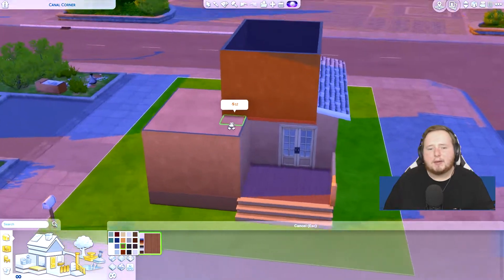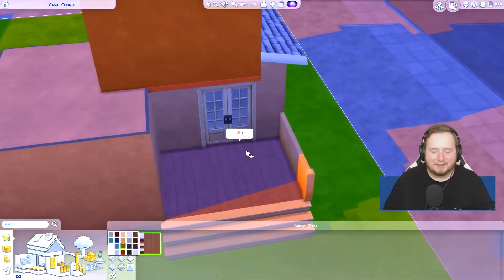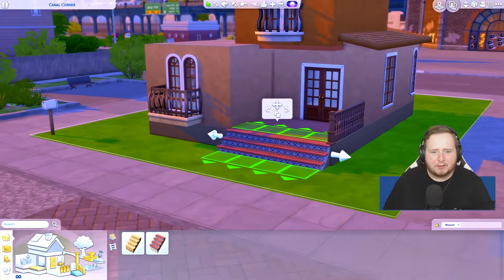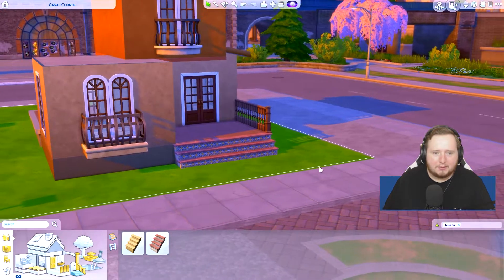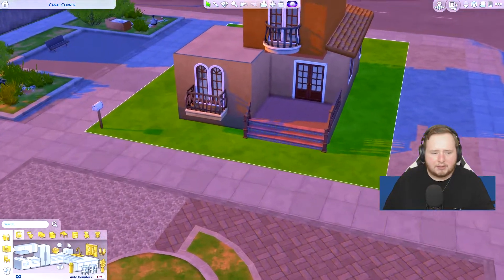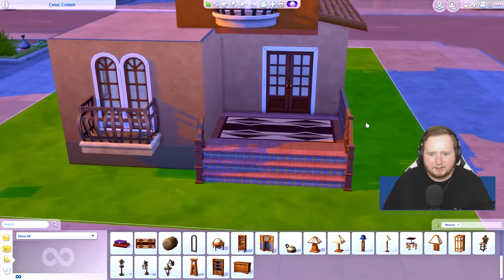I was thinking we might do this balcony as a separate room, even though it might not match at all with the rest of the house — that's just the way the cookie crumbles. Do we just want to go all out and use these stairs? I feel like this is going all out, it's ugly but what else could we do? I don't think we can really do anything else with this.